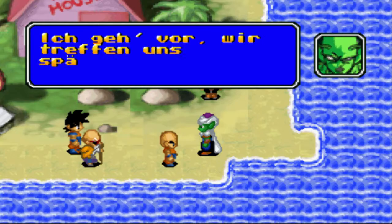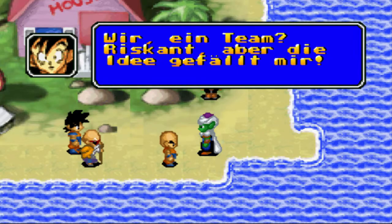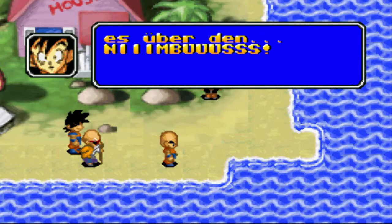Hör nicht auf ihn, Son Goku. Ich gehe vor, wir treffen uns später. Wir? Ein Team? Riskant, aber die Idee gefällt mir. Ich muss los, meinen Sohn retten. Am schnellsten geht es über den Nimbos oder Jindujun.